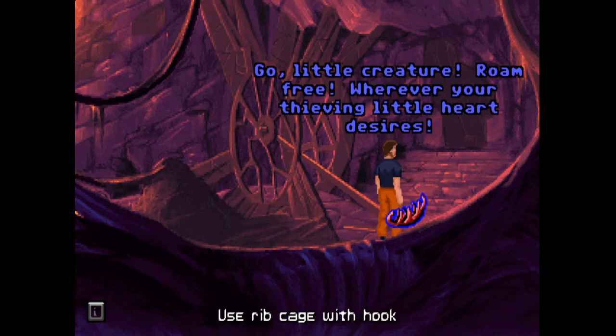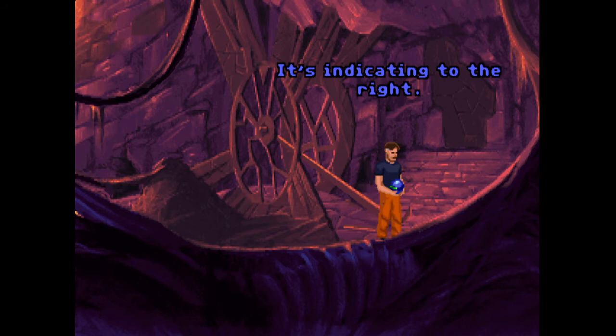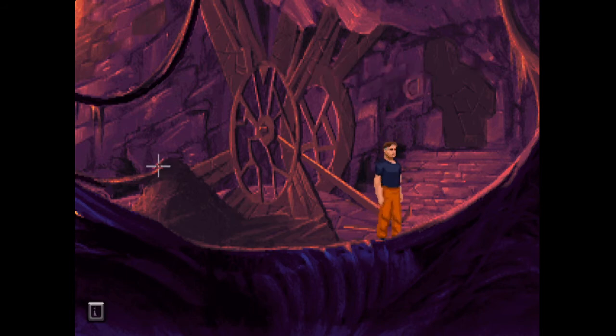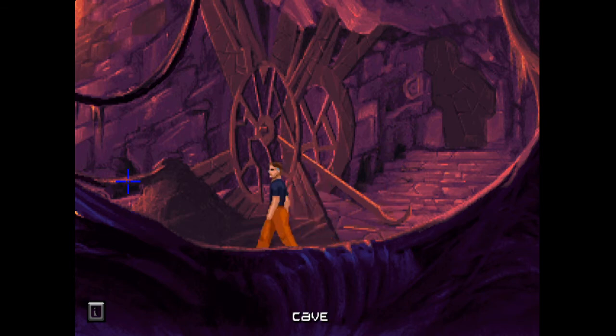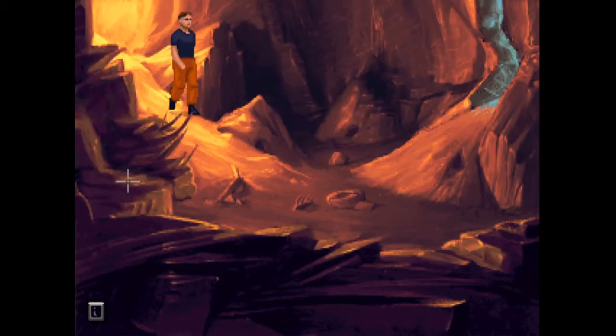It looked like he still had it on. Roam free, wherever your thieving little heart desires! It's indicating to the right — and we know that means his right, not my right. So I'm guessing we probably have to go into the cave. This is a good puzzle — I like it. It's a lot more complex than I thought it was going to be.